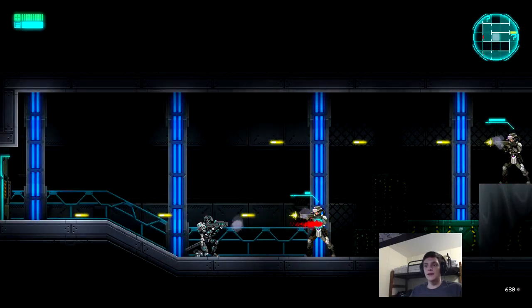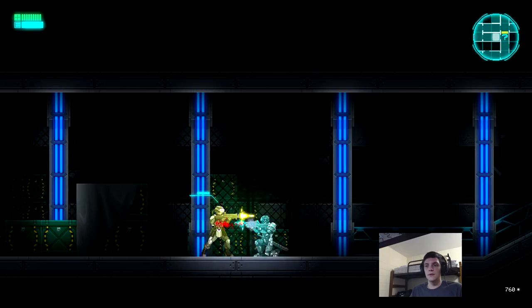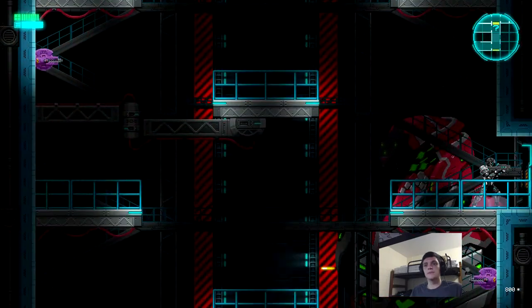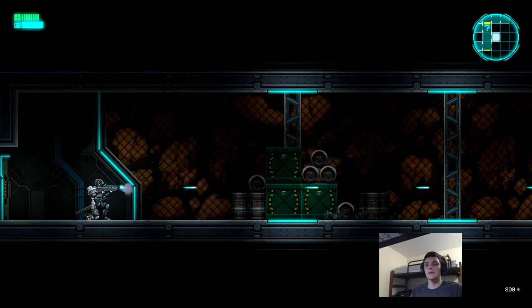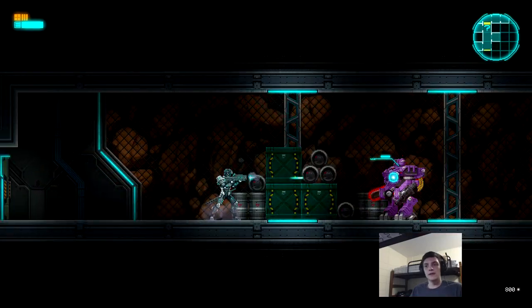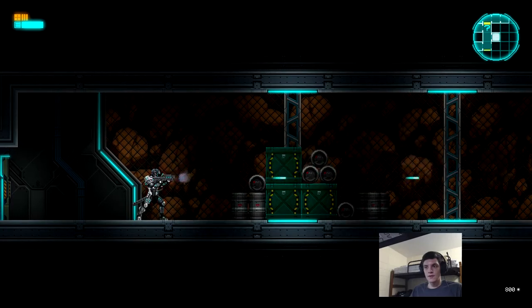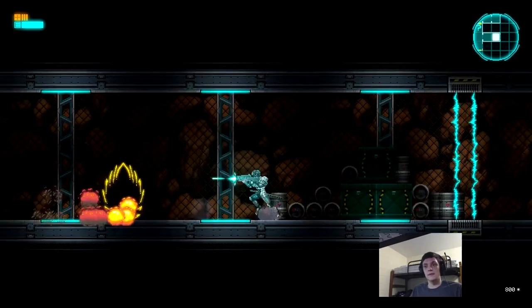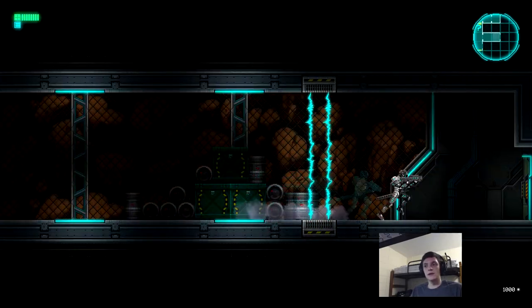I don't remember exactly where I went, so I'm exploring through this area again. Here's a side door — this guy was a pain to kill. I accidentally reset it which is not cool at all. He does a lot of damage and is hard to kill, but as long as I step out of range I can kill him from off-screen. It takes a while, but he's not too bad once you figure out what to do.